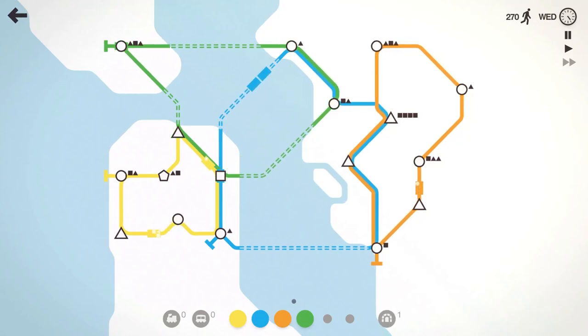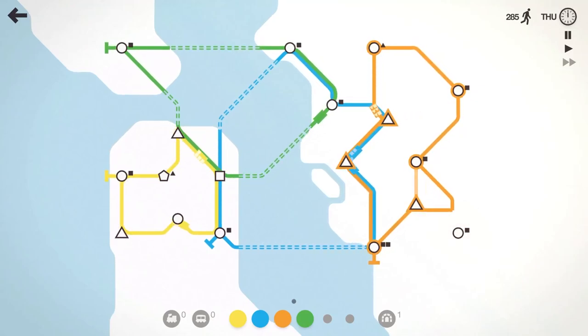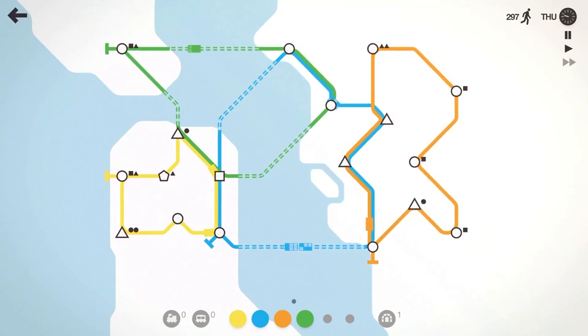Let's have the green line jut out there as well. Yeah, that looks pretty good. We got a nice pile of spaghetti going here, as I like to say. Have the orange line pick up that circle. 297 people moved here on Friday.